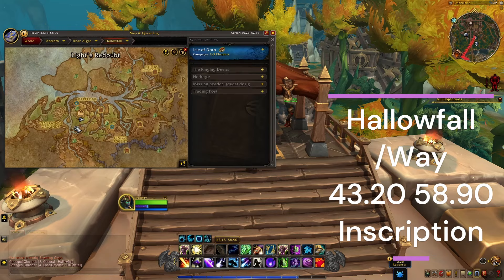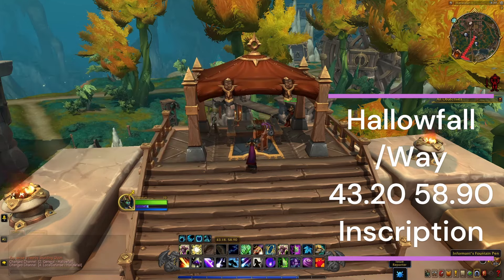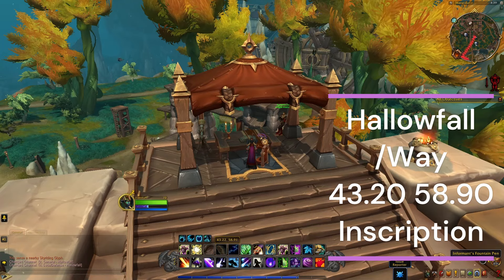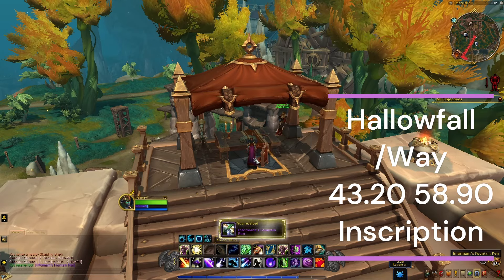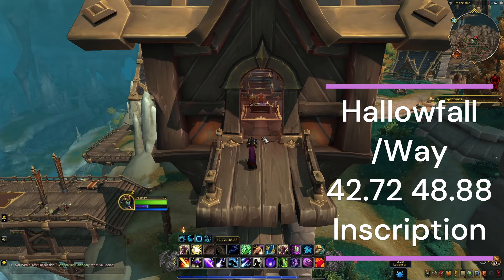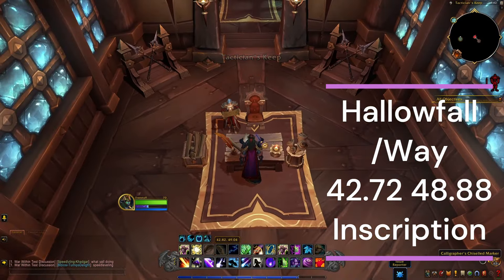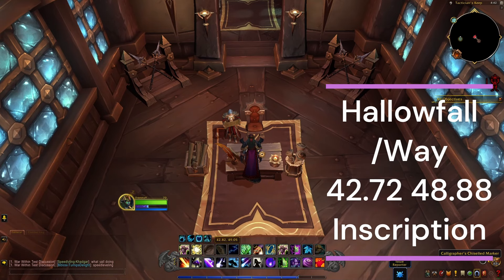Number seven, we're located in Hallowfall, and here we're going to pick up the Informant's Fountain Pen. Lastly, we're in the same zone again — just make your way to this area and over here you're going to find the Calligrapher's Chiseled Marker.